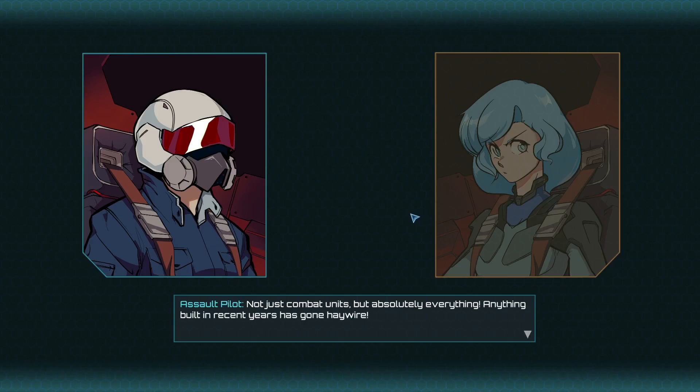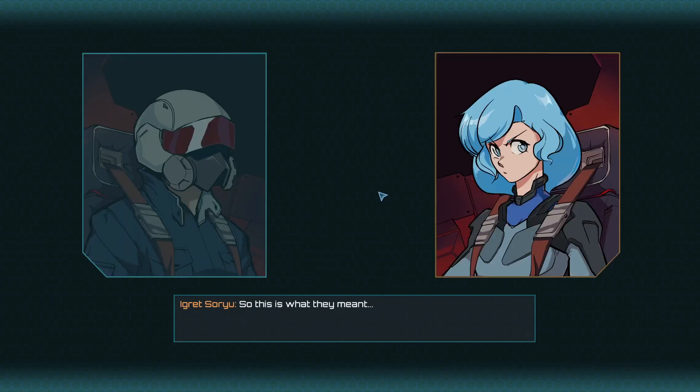So this is what they meant. We've just received a transmission - the Humanic Corporation has declared martial law. Of course the corporation has declared martial law. They have used an AI called Pharos to turn our own weapons against us.